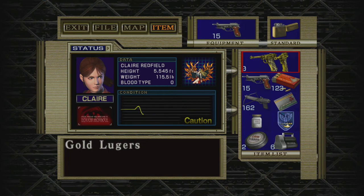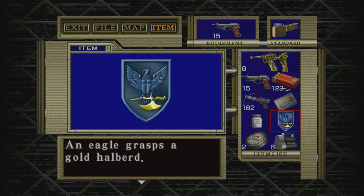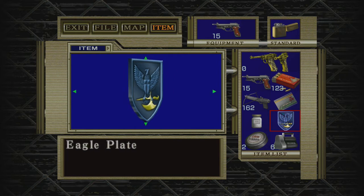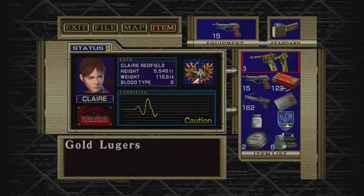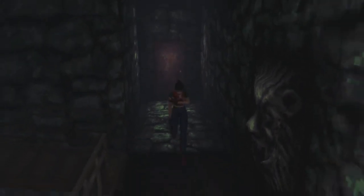Let's see what we have in our inventory. We have the gold lugers so we can put those in that door in the palace. We have a special eagle plate, the first family crest, and the hemostatic medicine which should be used on someone who is wounded. The gold lugers means we can get in that door, the eagle plate gets us into another door, and we need to give the medicine to that one guy. Maybe we should go to the palace first because it's closest.